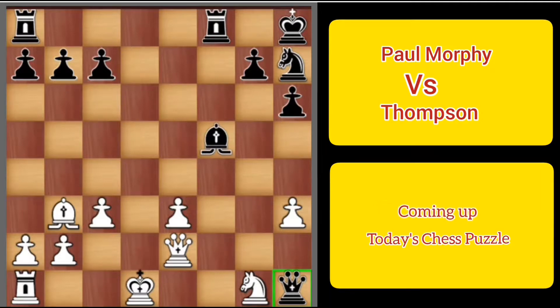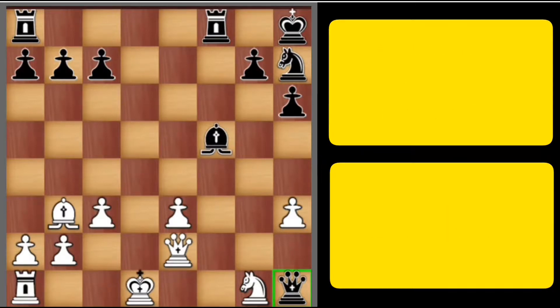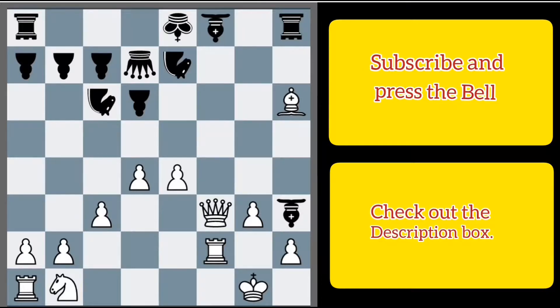Friends, how was the video? Comment your opinion. Now time for the puzzle. Here you are white, and you have a bishop on h6, a queen on f3, and a rook on f2. Your opponent has a bishop on f8, rooks on a8 and s8, a knight on c6 and e7, a queen on d7, and king on e8. You have to checkmate black in two moves. Find the best move for white — your time starts now: 5, 4, 3, 2, 1.